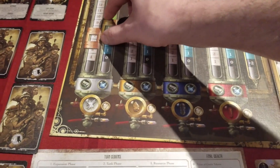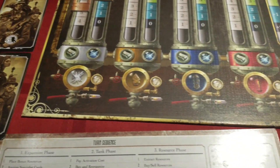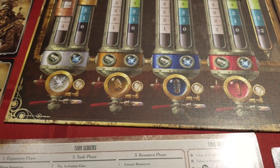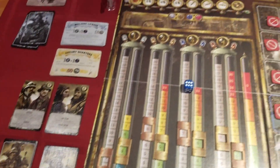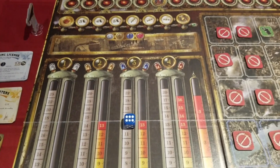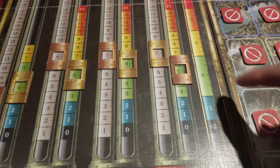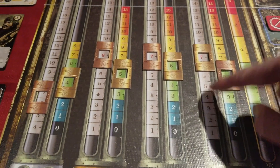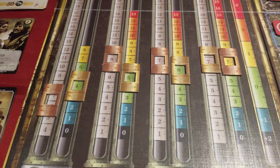Then we have those supply and demand sliders, resembling steam gauges — a fitting touch — and representing the various resources of ore, water, energy, and inexplicably quartz. Why it's not crystal, I could not tell you. One half of each gauge represents price, the other supply. As you sell or buy, you adjust these gauges at the end of each player turn. If residing on a color other than green, the price can adjust up or down, affecting future rounds.